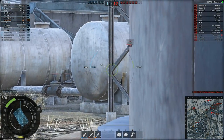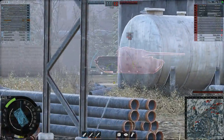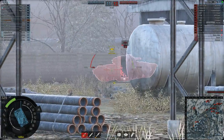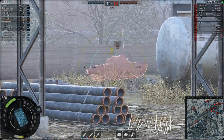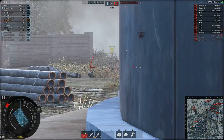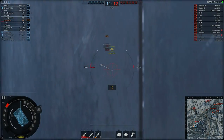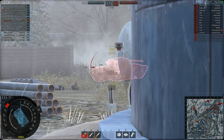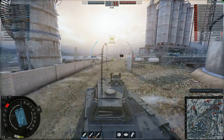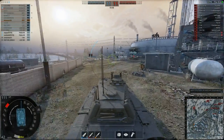There are fuel tanks in the way — here we go. Good hit. He's turning around this way. I didn't penetrate him, only blew his tracks off. And he did penetrate me. Gonna put a good shot into him, and then someone else takes him out. This area is clear — let's move on.